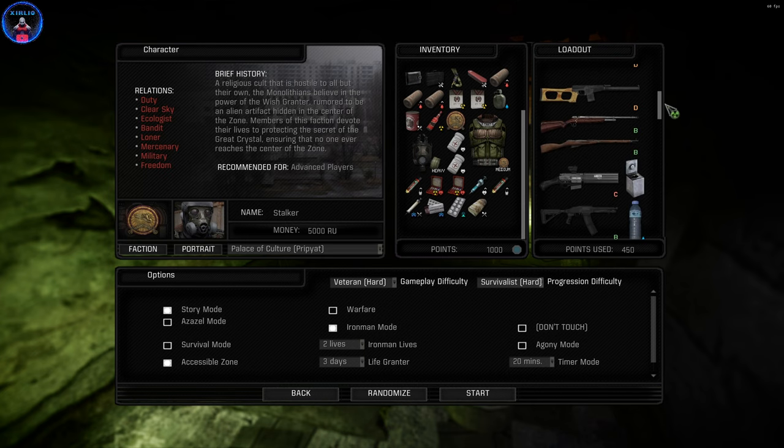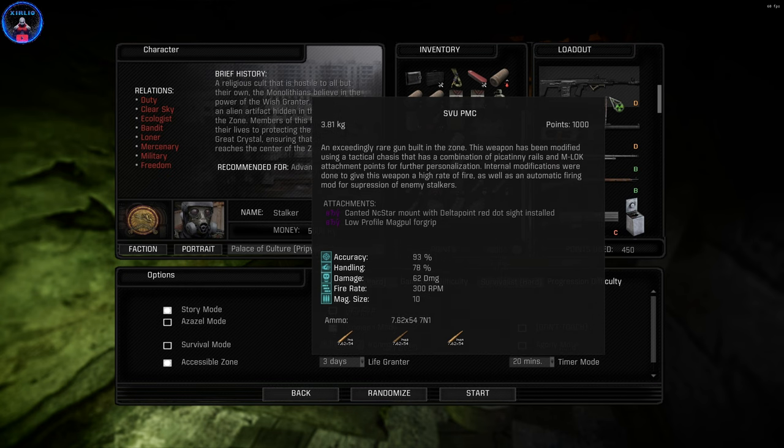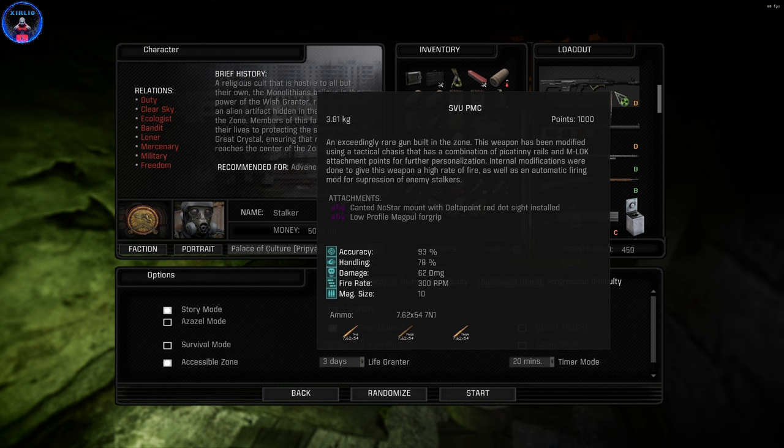As I said previously, the SVU PMC is my favorite gun so far to start with. That said, the ammunition this gun uses is not found all that often — it's not common, at least in this area where I've been sent to do missions. This thing is very, very difficult to fill. I've got a bunch of mags, but the 7.62x54 is very hard to come by.